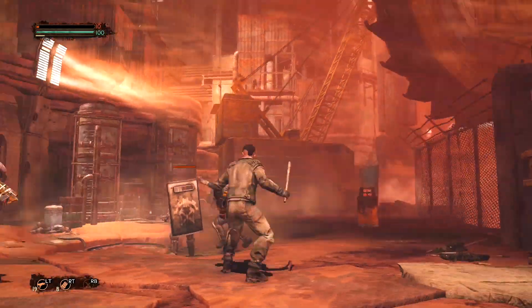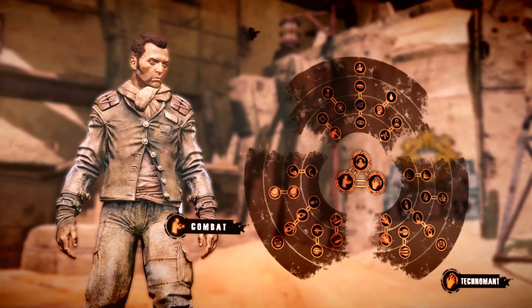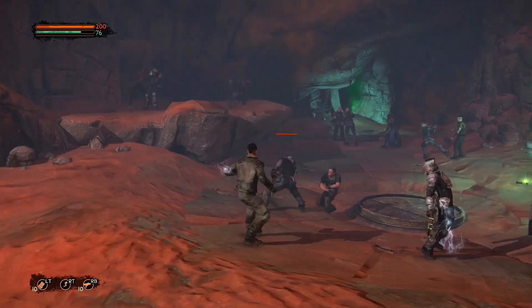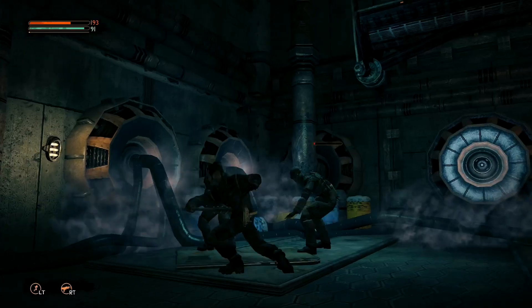Every battle provides experience that you can spend on three skill trees: Fighter, Technomancer, or Renegade. Choose your school based on the skills you wish to unlock and based on your favorite combat style.